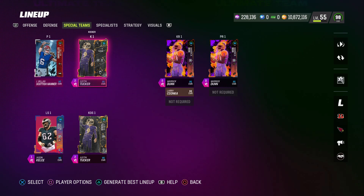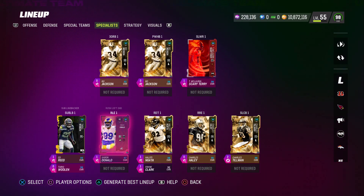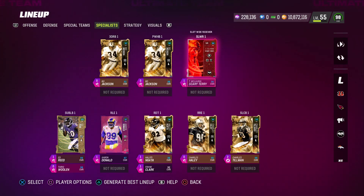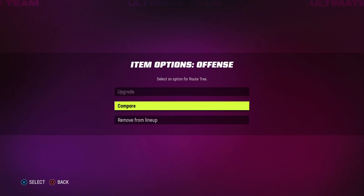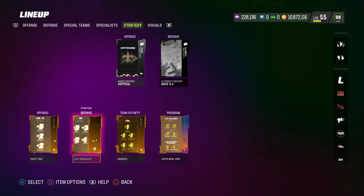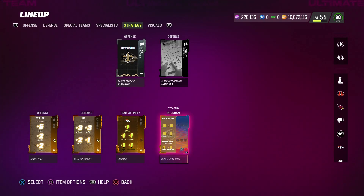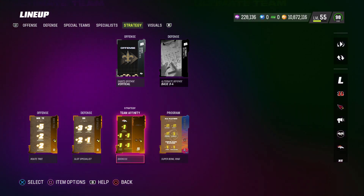On special teams, we've got Scott Ashauer as our punter and Justin Tucker as our kicker and specialist. Sub linebackers are Ed Reed and Tariq Woolen. Edge rushers are Aaron Donald and Charles Haley. Hēloti Nata and Frank Clark are our rush defensive tackles. Charles Tillman in the slot and Scary Terry as our slot wide receiver. Strategy cards: the route tree legendary gold card gives plus 5 to short route running, plus 2 to medium, and plus 2 to deep. The defensive strategy card is Slot Specialist — plus 3 to zone, plus 3 to man, plus 2 to press, and plus 1 to tackling. We've also got the Super Bowl ring strategy card giving plus 2 to catching, tackling, impact blocking, and plus 1 to strength. And the Broncos gold legendary strategy card gives Patrick Surtain extra boosts to impact blocking, catching, awareness, throw power, and acceleration.